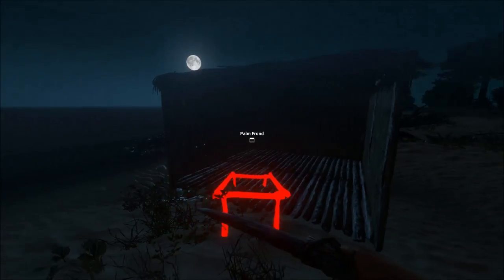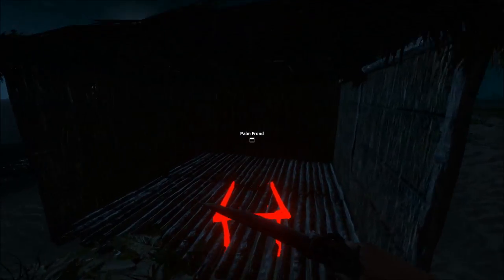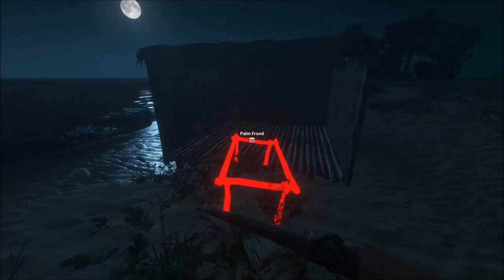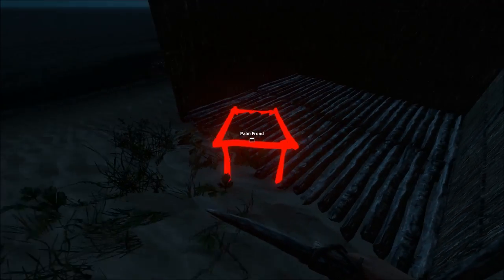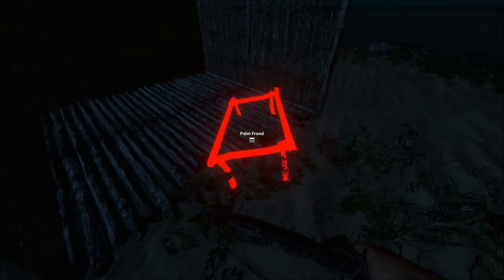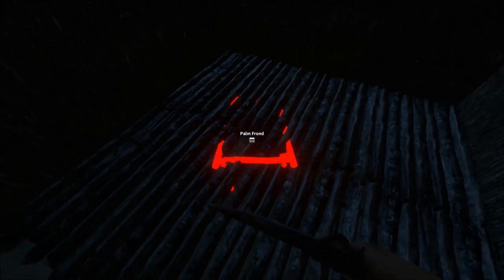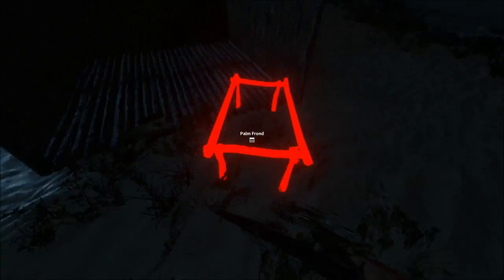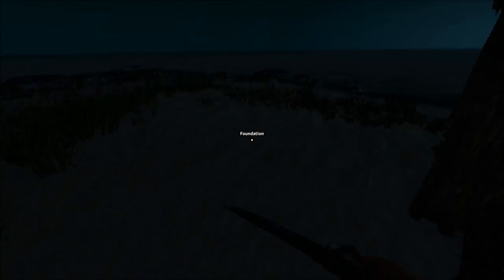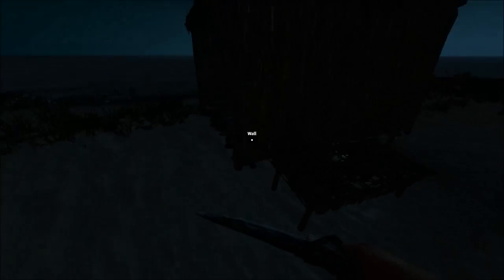One of my subscribers asked if it's possible to put a bed on the foundation within your room. As you can see, it is not possible at all to put your bed down there. You could put it right outside near it, but when you try to put it inside, it just falls through the floor and turns red. So you kind of have to have the shack next to your bed for now — perhaps it'll be addressed in a future patch.